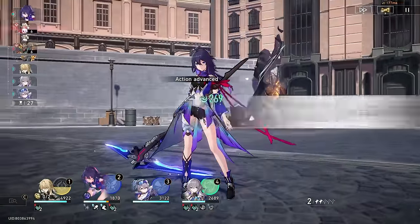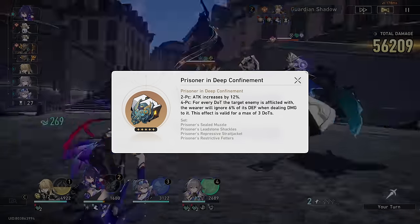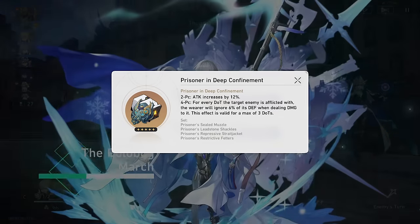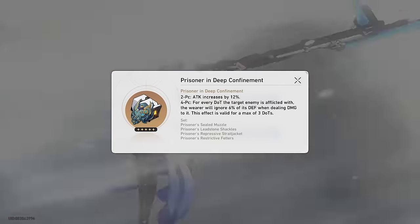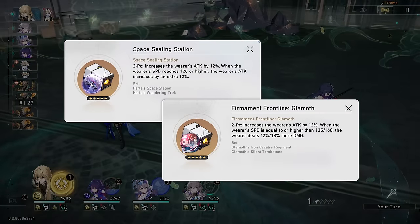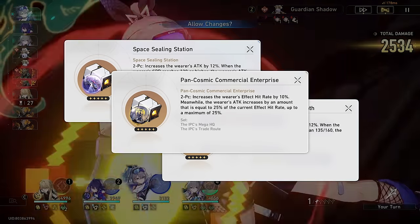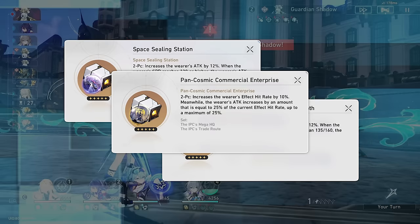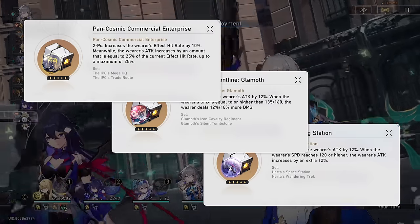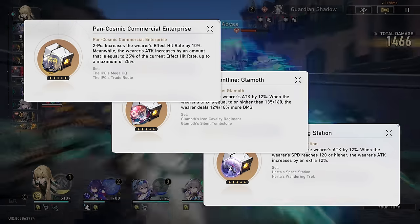Now let's move on to builds, starting with relics. There is really only one set that can be used on her — the DOT set. You could use a two-piece wind and attack combo or double attack set, but the DOT set is just far ahead. The defense shred it provides, combined with the defense shred from Black Swan's skill, increases her overall damage by a ton, so I highly recommend farming for this set. For ornaments, we have the usual attack sets like Glamoth or Space Sealing Station, but since she needs so much effect hit rate, the Pan-Cosmic set actually becomes really good. It synergizes with her passive and gives attack based on effect hit rate — if you're utilizing that, it'll be her best in slot. The difference between Pan-Cosmic and Glamoth is negligible, so just pick whichever you have better pieces of.